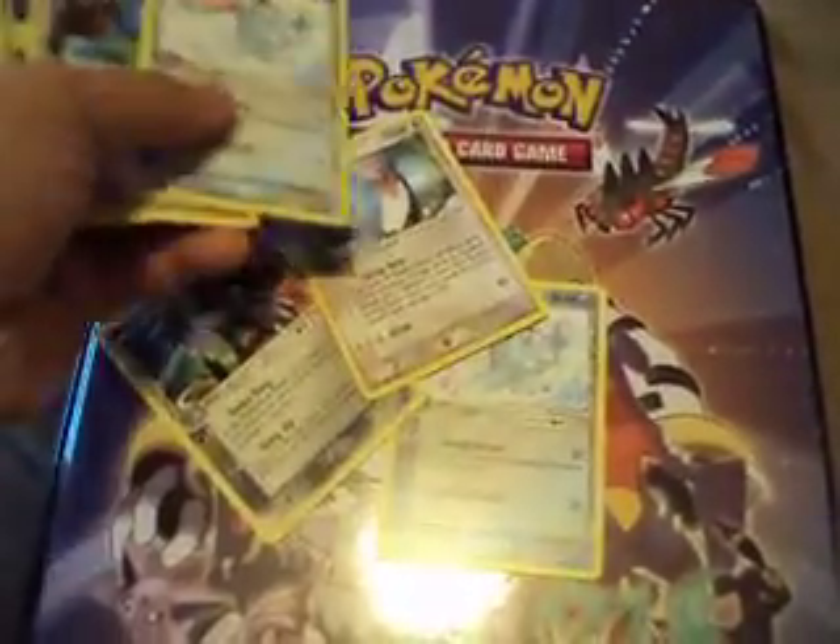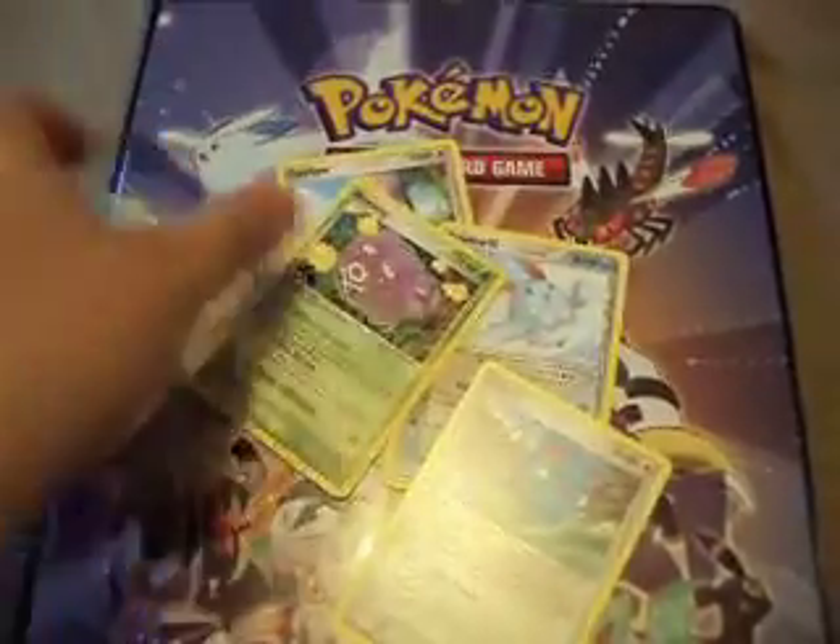The trade cards are: Mightyena, Azumarill, Swellow, another Azumarill, Azurill, and Weezing.